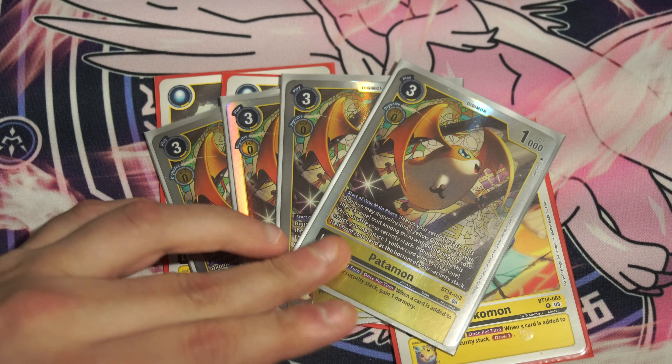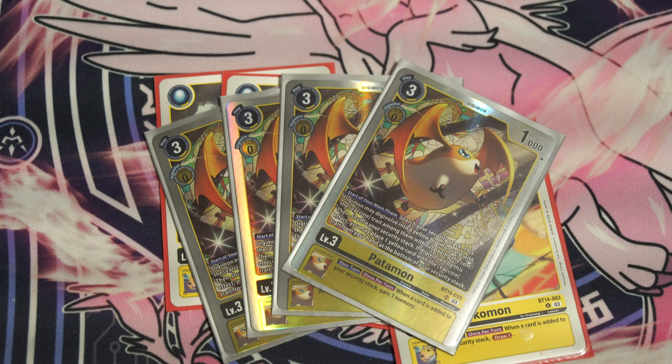Since it's yellow vaccine, we're playing four copies of Patamon. This Patamon is very strong — one of the main highlights of BT-14 for me. During your starting main phase, you can evolve it into a level four yellow vaccine from your security for free, and if you do, you put a yellow vaccine card on top of security. It also has an inheritable effect that says when you add a card to security, you gain memory. So when you evolve with this using Tokomon as the egg, you gain memory and draw a card — very powerful.